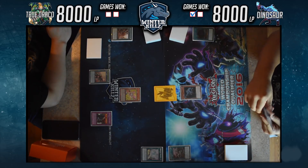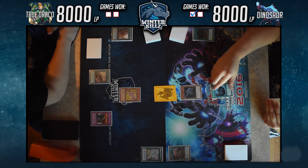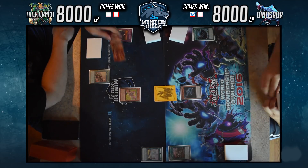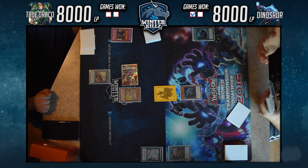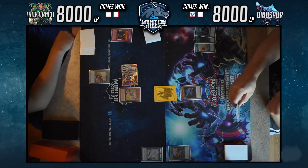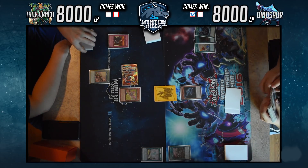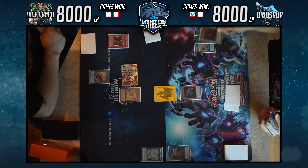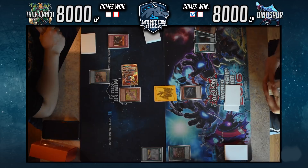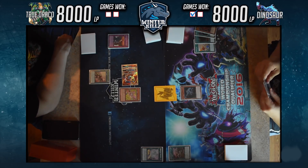He chain link three uses MST to hit Rivalry, then Lost World resolves summoning the token, and Oviraptor resolves. Thinking about it — Lost World says if the token would be destroyed by battle or card effect, you can destroy from deck instead. So I'm not sure if Rivalry would destroy the token or if Lost World would protect it from that one instance. I'm not entirely sure of the exact ruling in that situation — maybe you guys could fill me in.